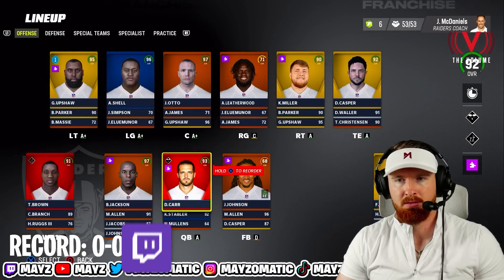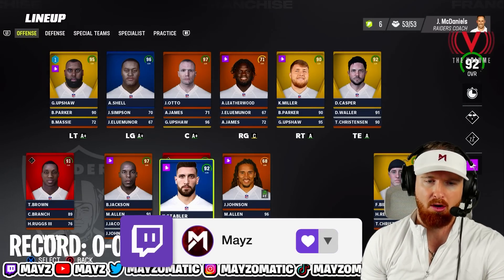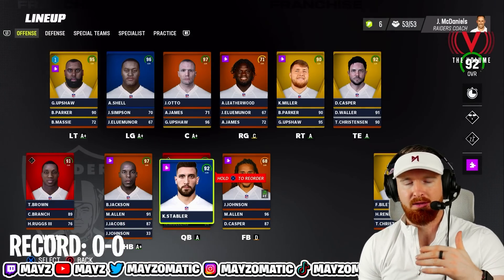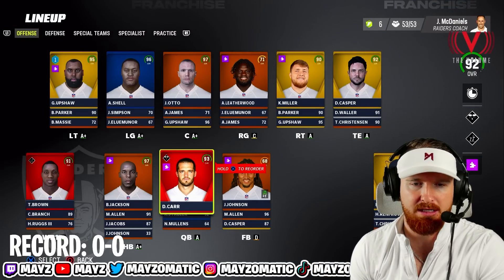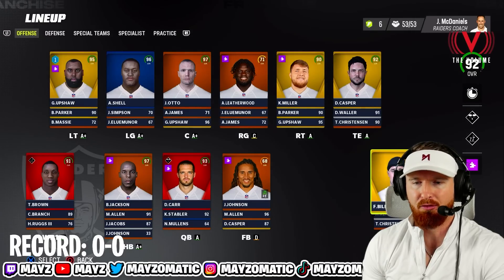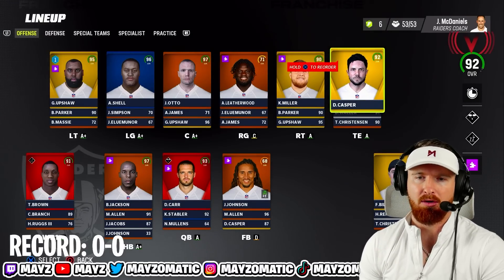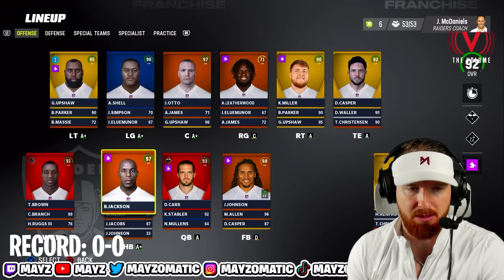We're using the best players of all time from each franchise. For the Raiders, we're starting with our quarterback Derrick Carr — we would have been using Ken Stabler, but there's a glitch where the hidden dev doesn't get the right abilities. So Derrick Carr is getting our X Factor, he's our starter at 93 overall. We also got Tim Brown, Bo Jackson, Fred Bolitnikoff, and Dave Casper.